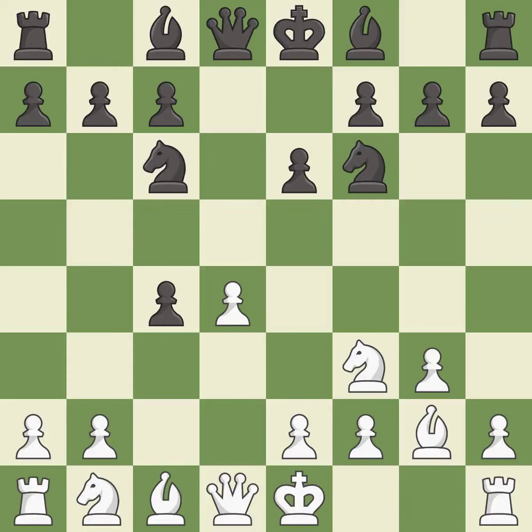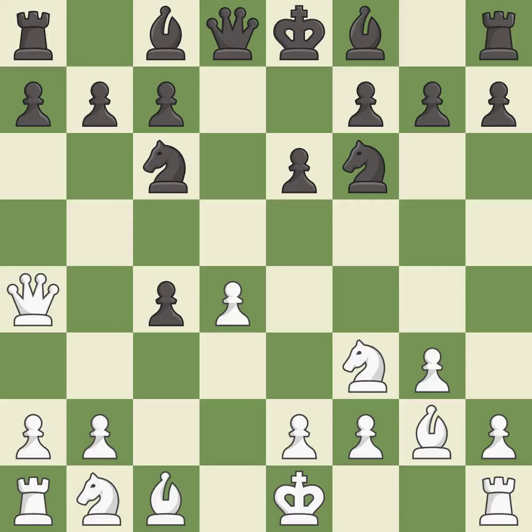Nc6 develops the knight toward the center and attacks the d4 pawn. Qa4 develops the queen, threatens the c4 pawn and pins the knight. This blocks an attack on a vulnerable pawn. This blocks the check from an opposing bishop. This move puts the bishop on a safer square. It is the last book move.